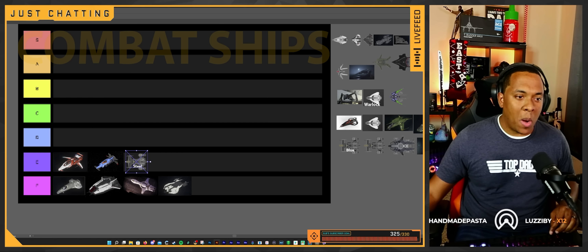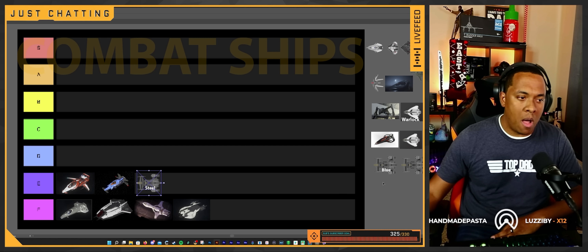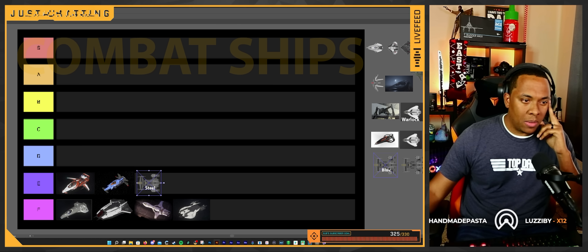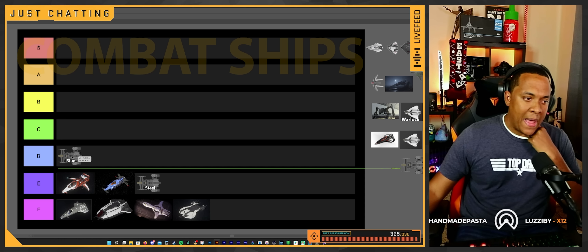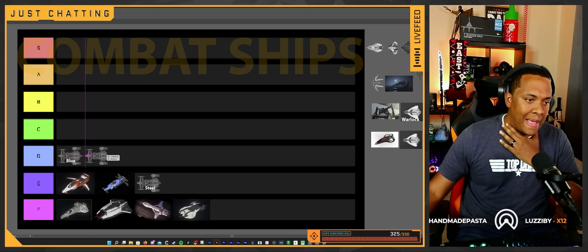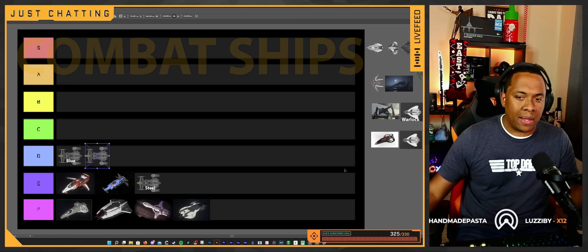The Cutlass Steel — if you have like 20 friends and you all want to die together and martyr yourselves, get into a Cutlass Steel. It's terrible at these missions. It's just paper and it's slow — a sitting duck. These hurricanes are dangerous and you're a sitting duck in this ship. Same with the Cutlass Blue and Cutlass Black — same deal.